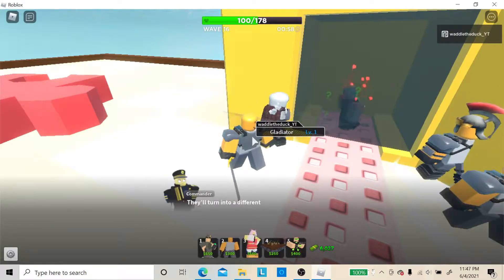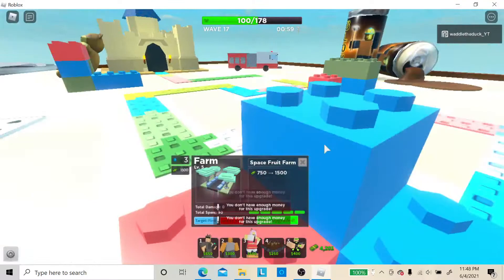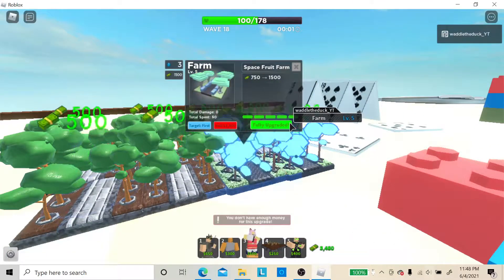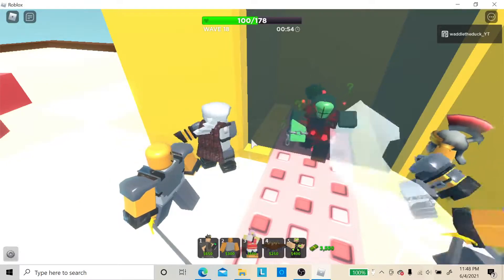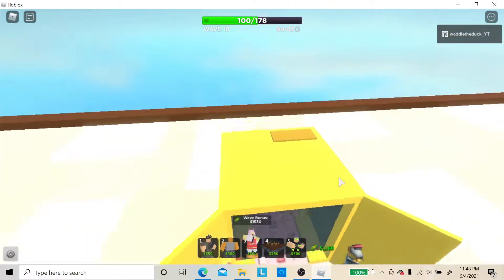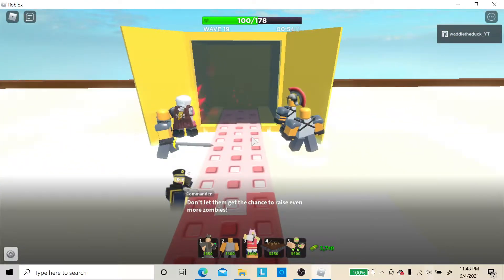Also, I'm going to be doing a video on how you can do this without the gladiator towers. Mainly this is for the Halloween event, and you need to have the gladiator. I'm going to be posting another video within the next few hours on how to do this strategy without the gladiator or any event towers — but you are going to need the sledger. So don't expect that video to not require a sledger.